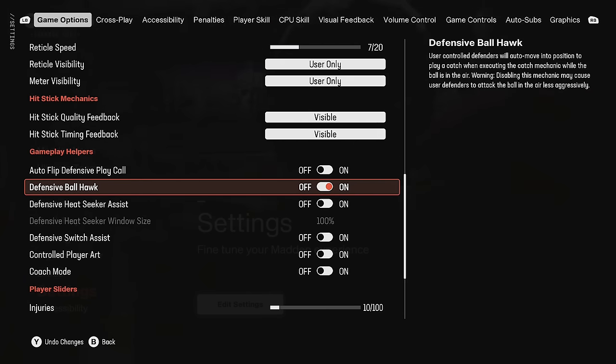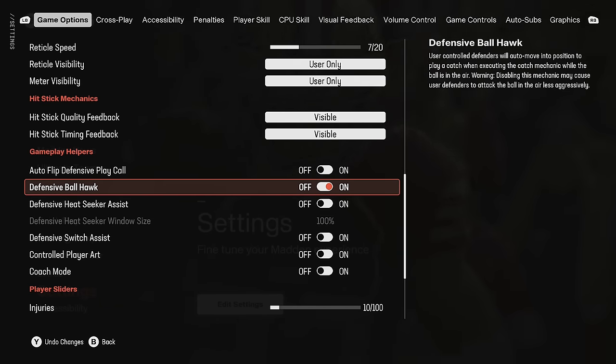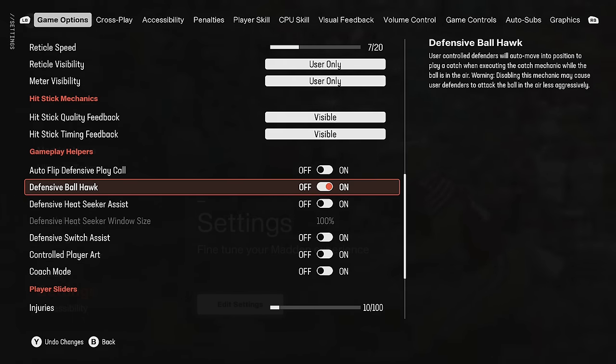Defensive ball hawk means user-controlled defenders will auto-move into position to make a play when executing the catch mechanic while the ball is in the air. The warning says disabling this may cause user defenders to attack the ball less aggressively. Based on that, I don't think I need to test it — I'm going to leave that on, and I find that's definitely the best way to have it.